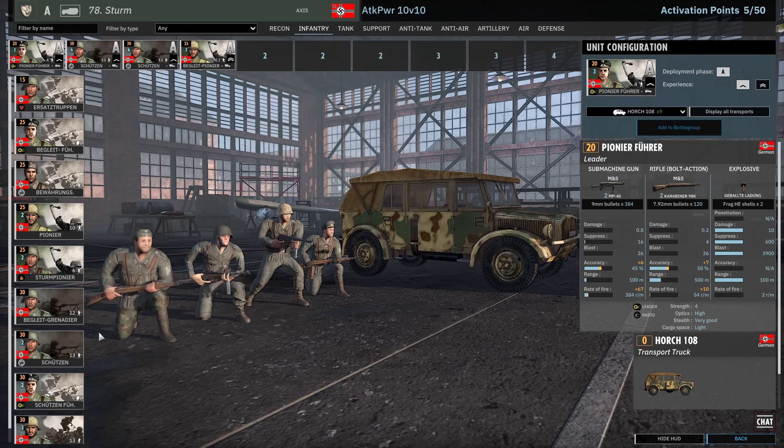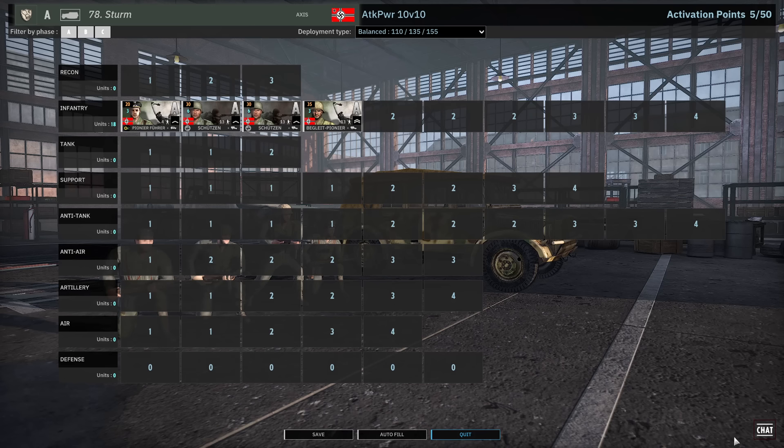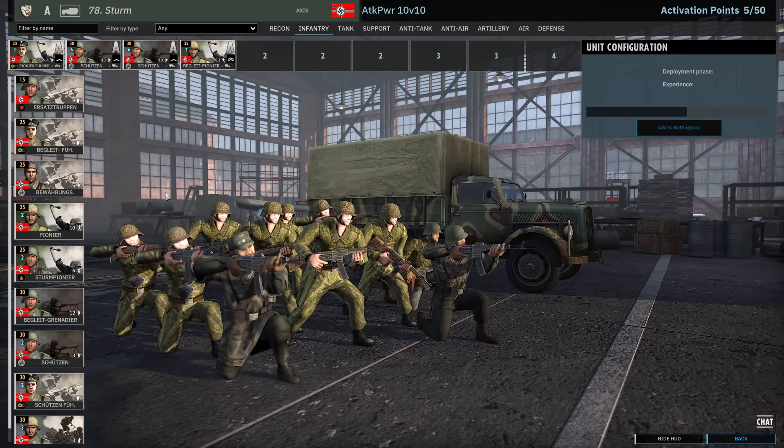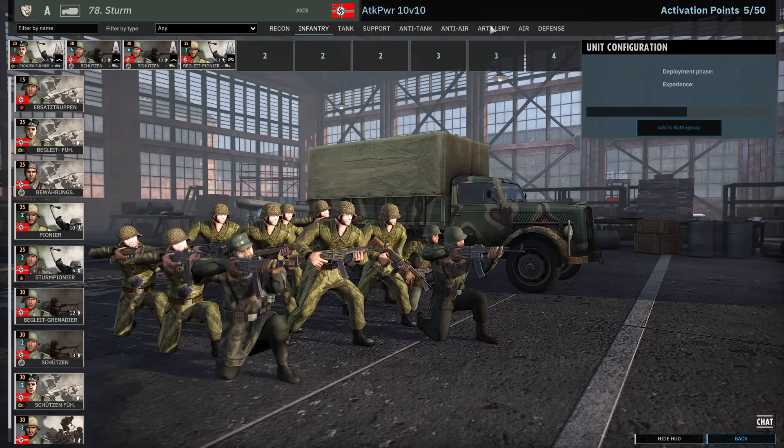So how is 15 infantry in A for 10v10 — do I need more? It depends. Are you going to go Juggernaut or Balance? I was going to go Balance. I think Balance is fine — I don't think the 20 point difference is doing it for me. In a normal 10v10 you get 0.75 income per minute, and in a tactical 10v10 you get half, so phase A would be around 55 points per minute. It goes down quite a lot. Let's stick with Balance — I don't like having nothing in B.